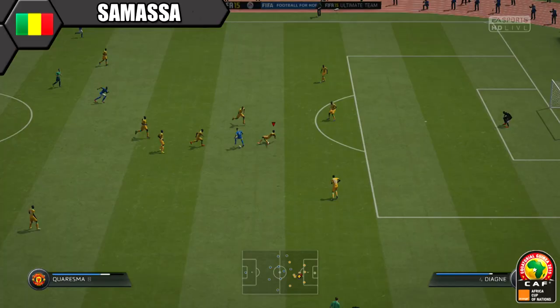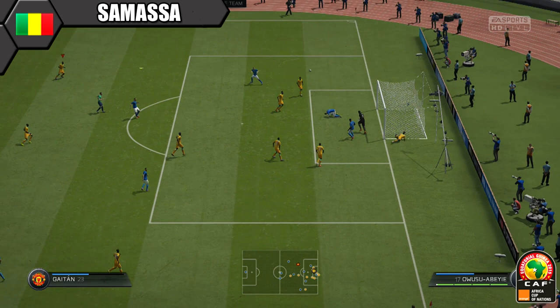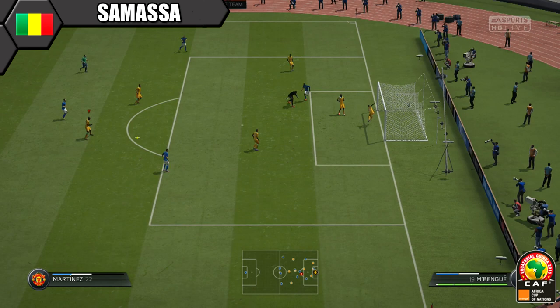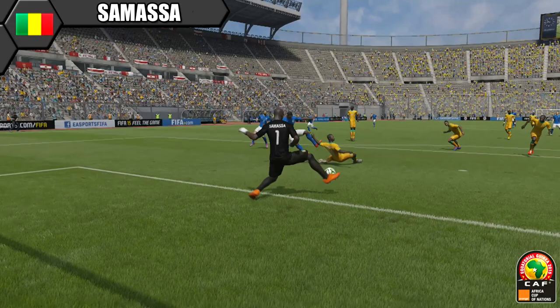Now on to the gameplay, starting in net with Samasa. He does have great height at 6 foot 6 — a big presence between the sticks. He's got decent reflexes and diving for a big man but his positioning really lets him down; he's only got 62, so I suggest putting a chem card on to boost that. He did have one amazing game and earned man of the match, with some decent saves but also let in some sloppy shots.